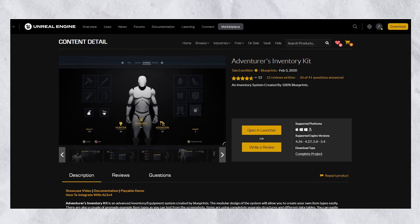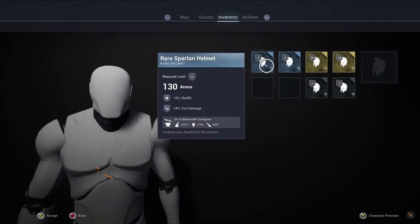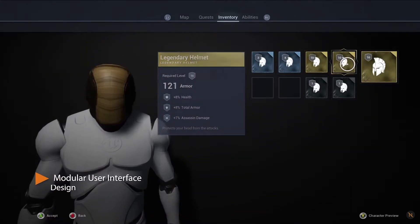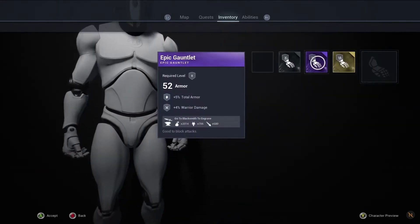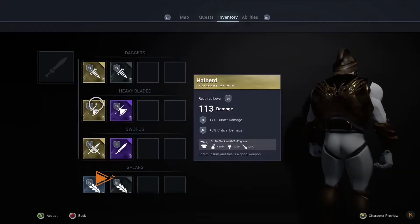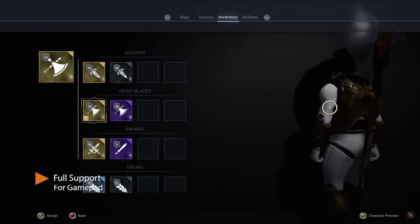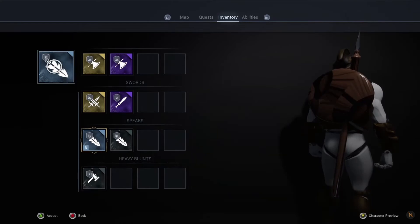And for the last one, the Adventurous Inventory Kit. It has a player stat system which is affected by your equipment, equipment UI with different rarities and stats, and an inventory UI with different item types and a really nice UI. It's super easy to add your own items and item types, and it's all network replicated.